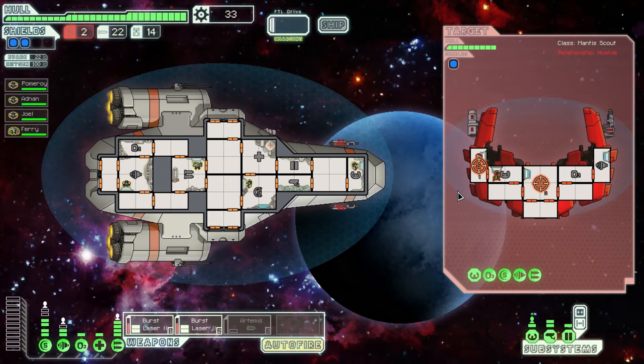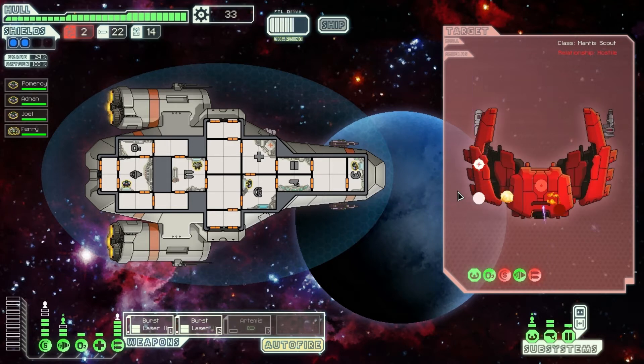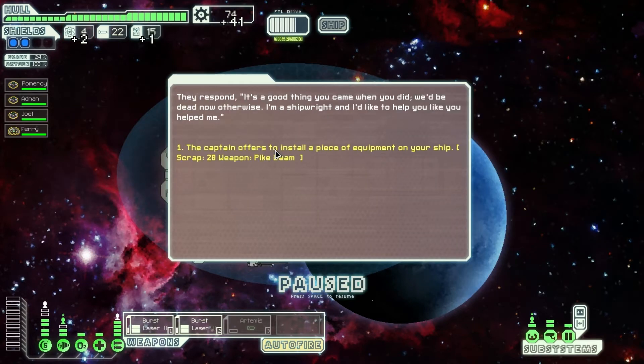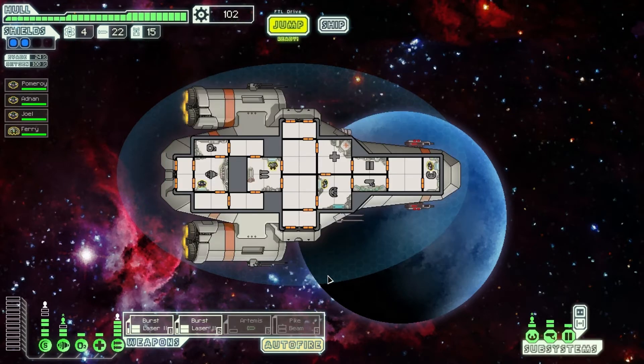This should be fairly straightforward. I could take out the oxygen but I don't feel there's any need to do that. Next hit will end it. There we go. So I was given some more scrap and a new weapon.